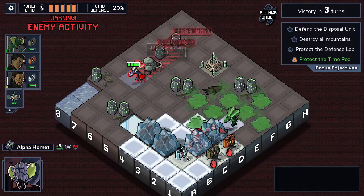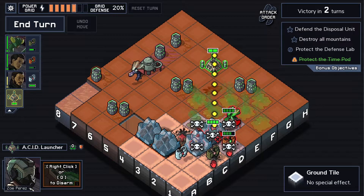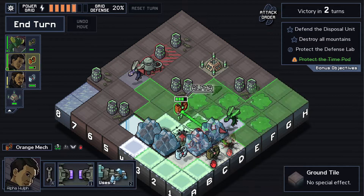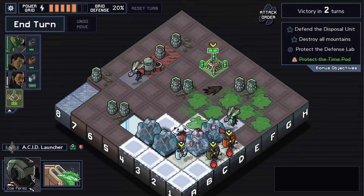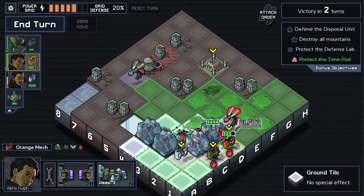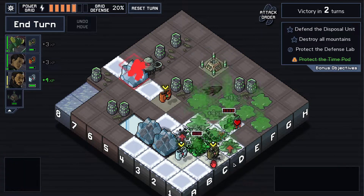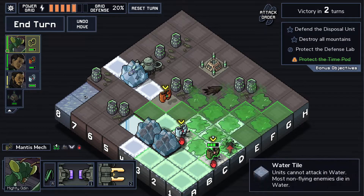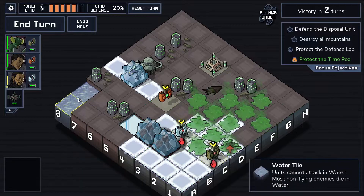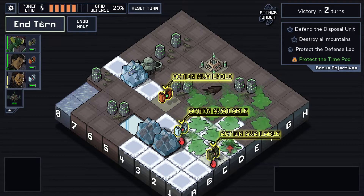We do need experience specifically on this unit and the AOE crowd kills are not going to funnel the experience to one unit, but that's fine — it's a process. Killing three units seems pretty good. I'd rather just freeze you this turn — we'll kill all these guys. We'll deal with one unit next turn and then just acid these remaining mountains. End turn.